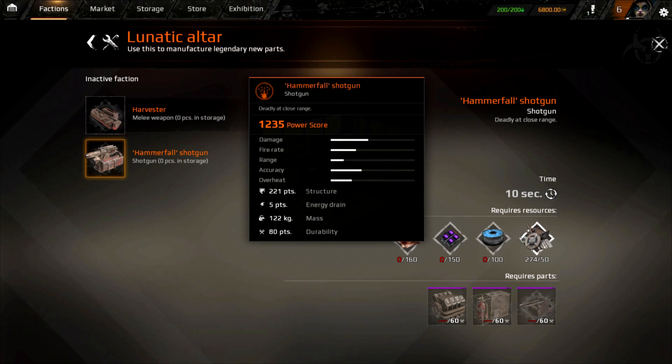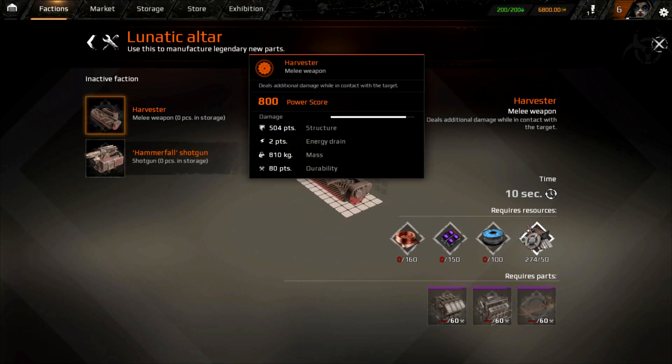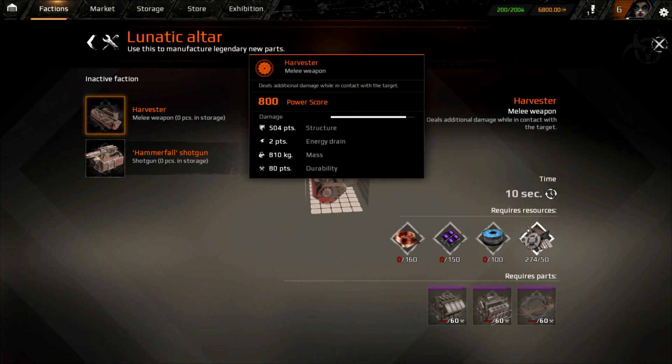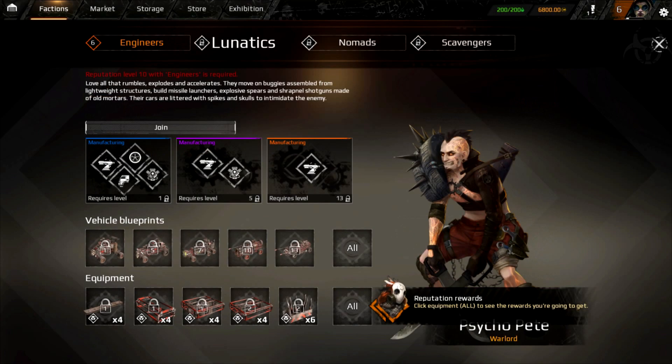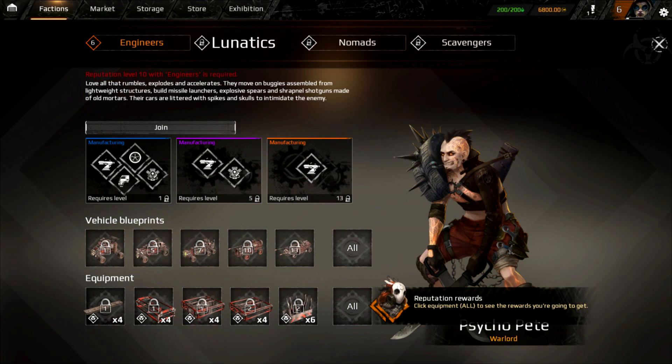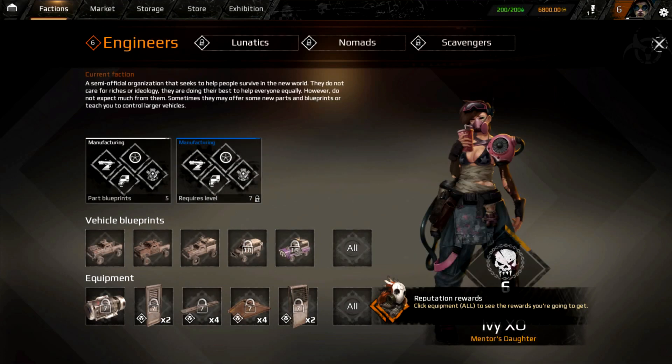Look at this — a Hammerfall Shotgun with a power score of 1235. That means it's pretty powerful. The Harvester is pretty funny — you can literally drive up next to someone and grind them. To get to the Lunatics you have to get a reputation of 10 with the Engineers. I only have six currently.